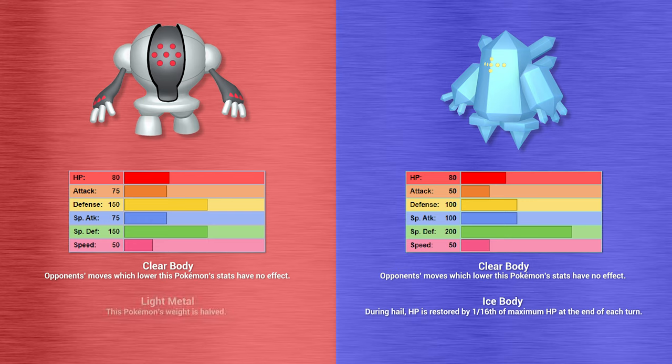Here we are with the brand new Regis — Regieleki versus Regidrago in a classic Form Fight double Metronome battle. Look how bouncy those Regielekis are! Regidrago avoids the Hypnosis. Shiny Regieleki uses No Retreat on the first turn — very popular today — increasing its attack, defense, special attack, special defense, and speed by one stage each. As if it needed to be any faster.